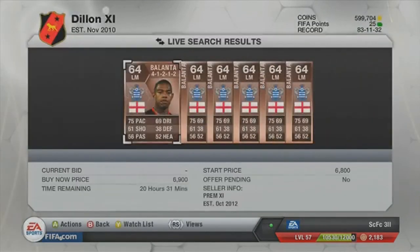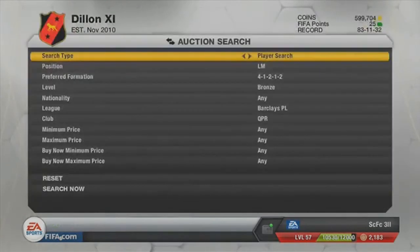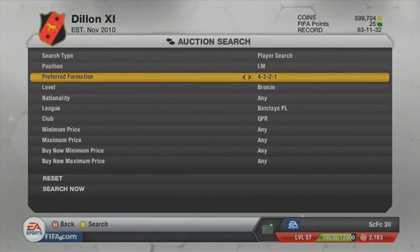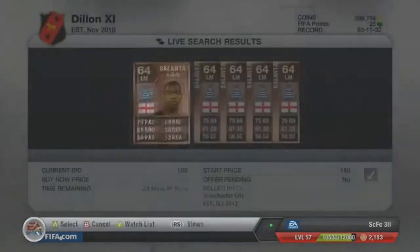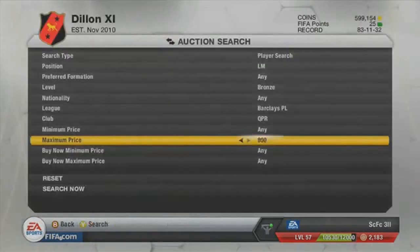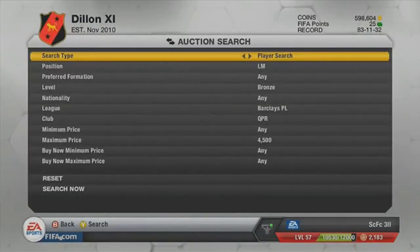I did find a good method — going through every position in the Premiership: goalkeeper, left back, centre back, right back, and so on, and just seeing which players are the best in each position. So you know which players people are going to buy if they're going to make a bronze Premiership squad — you've got the players that people want.